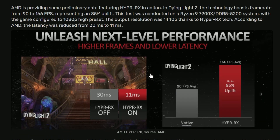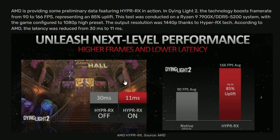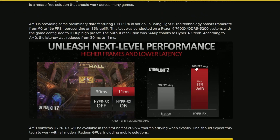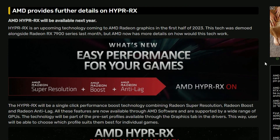We don't really need all of it, but enabling Anti-Lag would show some huge frame timing differences. They have a chart showing Dying Light 2 getting 11 milliseconds with Hyper RX on versus 30ms off — quite an improvement. And in terms of frame rate, because you're using Super Resolution FSR, the uplift is quite big. As you can see, 166 FPS compared to 90 FPS, which is very close to double. So it's basically just a preset — nothing really new, but if you don't want to configure everything, just turn on Hyper RX.